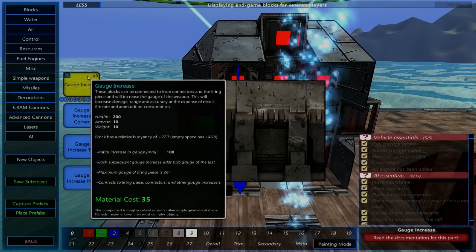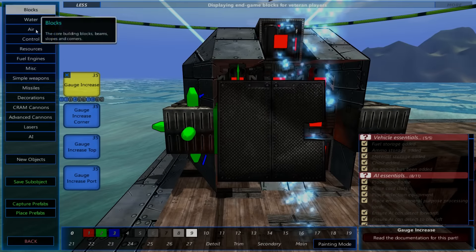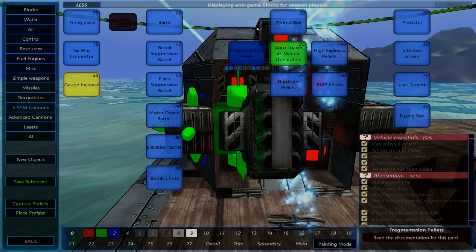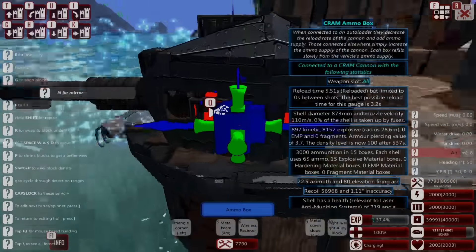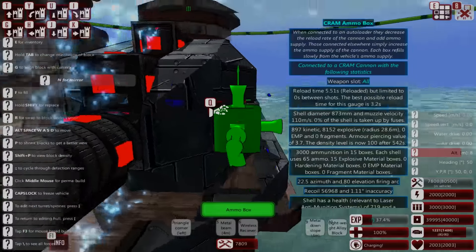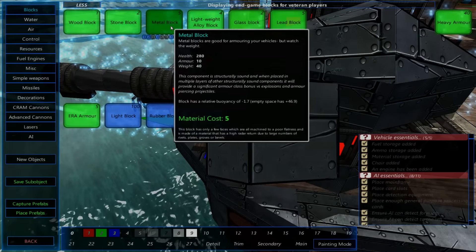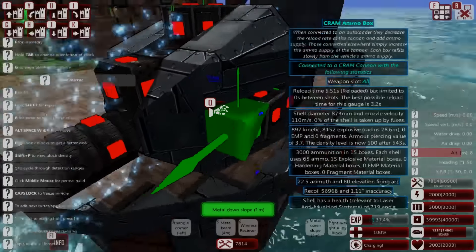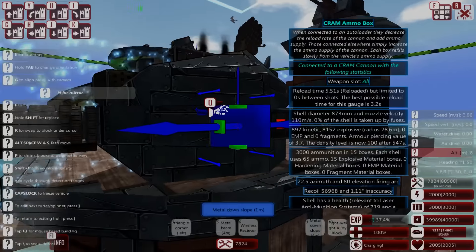We'll put a gauge increase here and here, then put the ammo box — hopefully it'll connect now. Ammo box there — yes, there we go. So we've got our cannon, it's now able to fire even betterer. We're going to go ahead and put in some blocks to make this whole thing a little bit more powerful — around here like that. There's just ammo sitting there exposed, so we need to cover it.